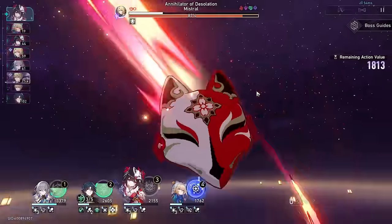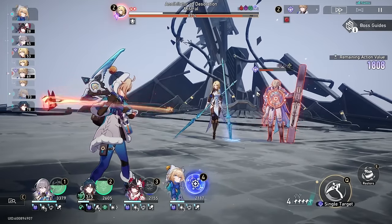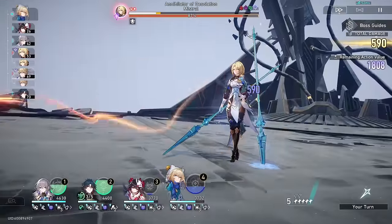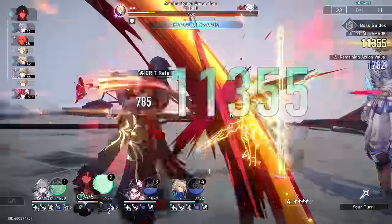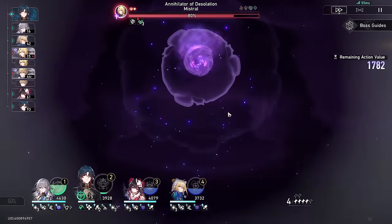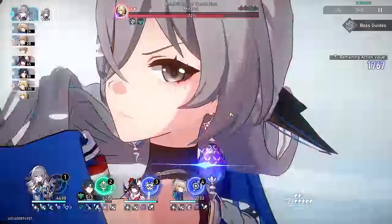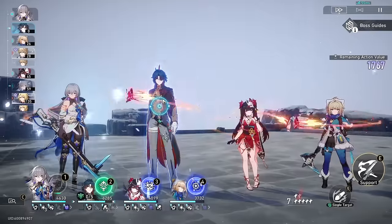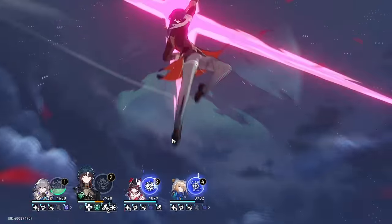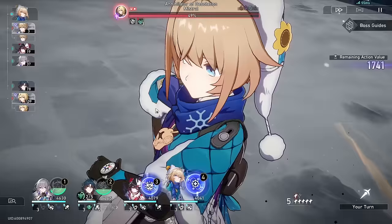Dance Dance Dance becomes one of the best lightcones in this mode because its action advance saves so much action value. No one was stunned here but I used Lynx's ultimate anyway because they were getting low. Breaking Kekolia here would refresh my ultimates. At this point I really want to kill Jappard off so I can leave Kekolia alone. I was deciding who to target with Blade's ultimate — I targeted down the middle, which was probably the right call.